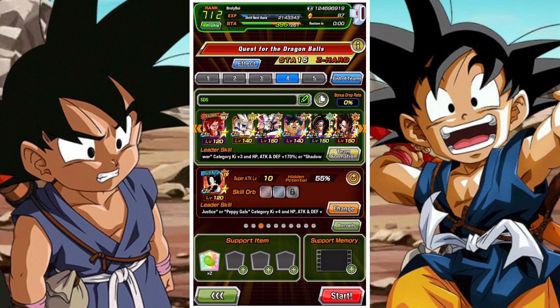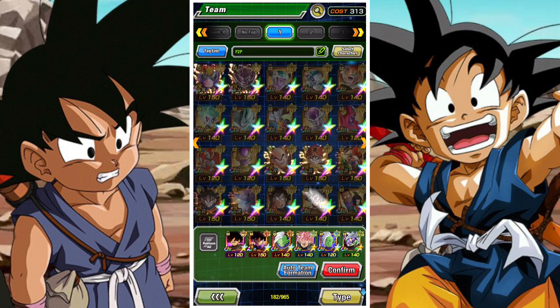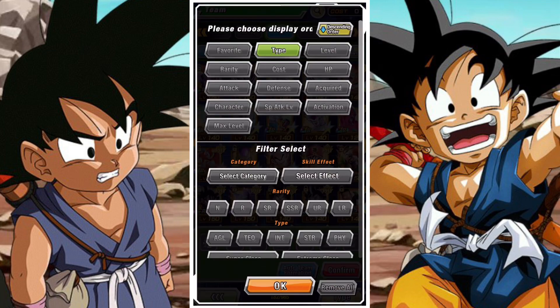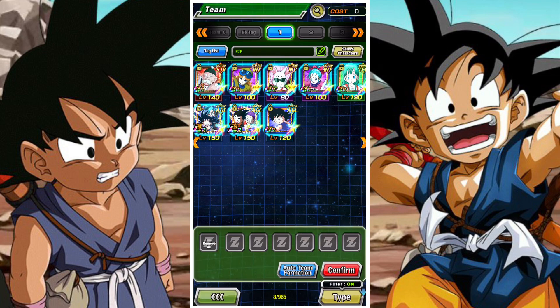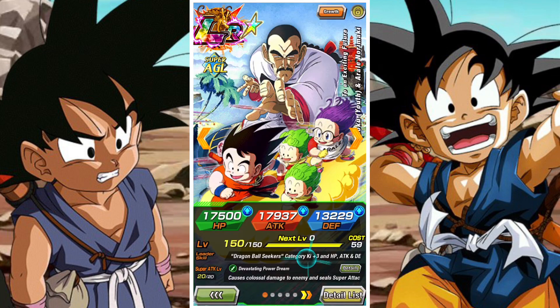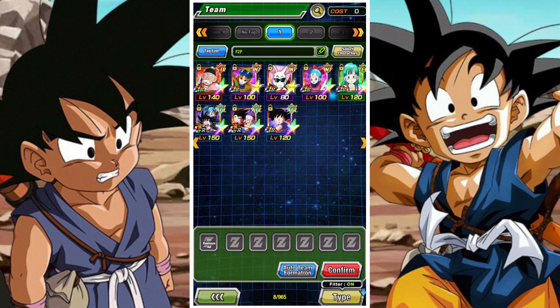The main purpose of the Path to Power event is to get a new free-to-play Yamcha, which is pretty cool. I've always liked Yamcha — one of my original favorite characters in the series. I think he's really badass, or well, was badass.